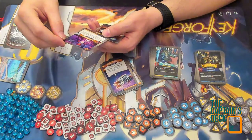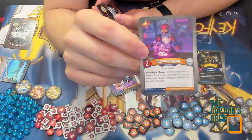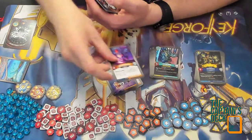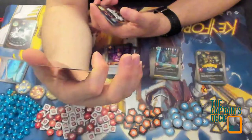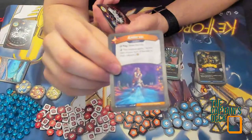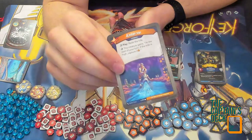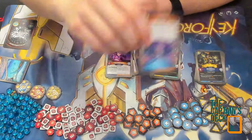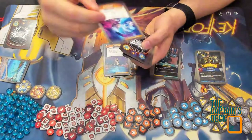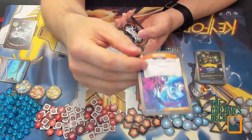New Dark Tidings card — Diplomat Agung: play, fight, or reap; for the remainder of the turn a friendly creature belongs to the house of your choice in addition to its other houses. I love Star Alliance for its house-cheating. Amber Vac: play — raise the tide. And this creature gains 'at the start of your turn, if the tide is high, capture two.'